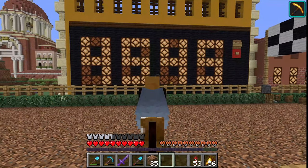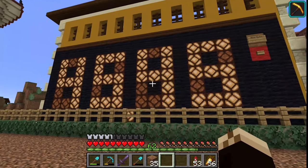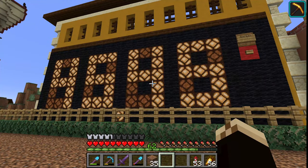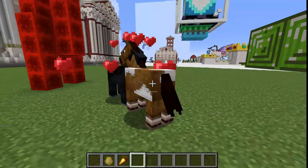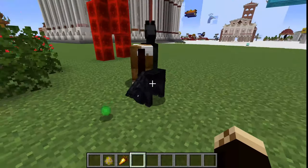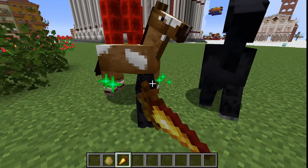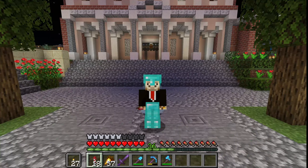That was still rather boring. But we can make it more exciting by getting a faster horse. How does breeding work? When you get two horses, you can use a golden carrot to breed them. The child will then get the average between the two parents and one hypothetical randomly generated horse. So if we breed the fastest horses with each other, we can in theory get better and better horses.